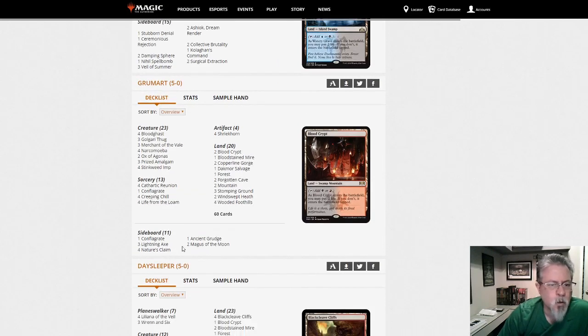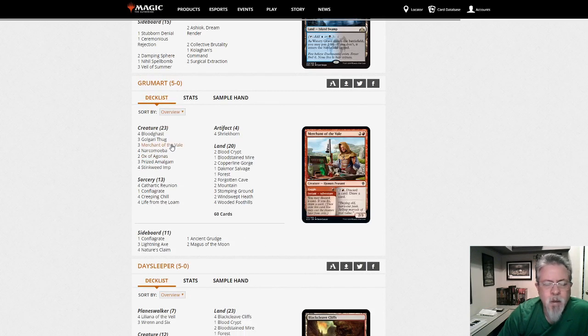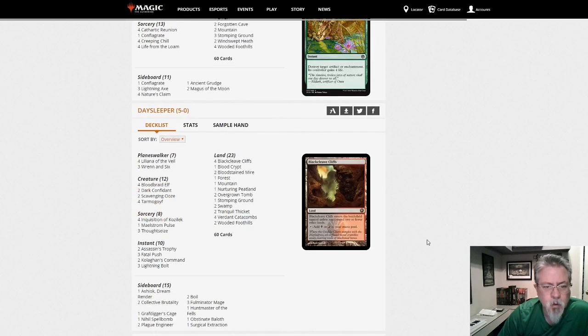Dredge — knew we were going to see it. Two Ox of Agonas, that's become pretty standard. Three Merchant of the Vale — not Faithless Looting but it's almost good enough. This will show up when people slack off in their graveyard hate, win a tournament, and then won't be playable for a month and a half — and then people slack off again and it comes back.